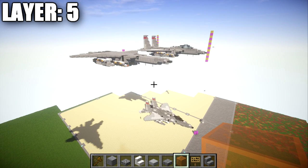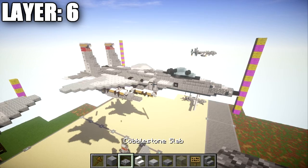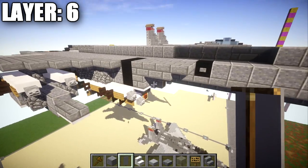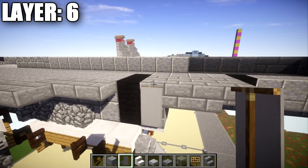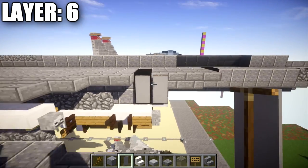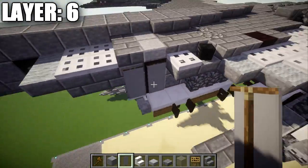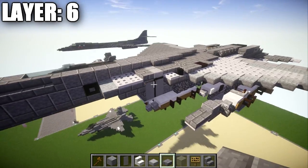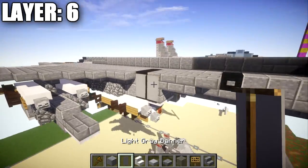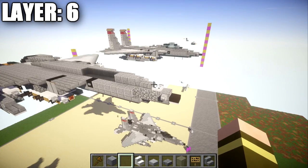Moving on to layer six — one quick addition I forgot to include with the previous layer: place banners on the back of the stone brick upside-down stair and on this black wool block to maintain a consistent gray color on the side. Make sure these gray banners are on both sides to disguise that black wool. Now moving on to the actual layer six.